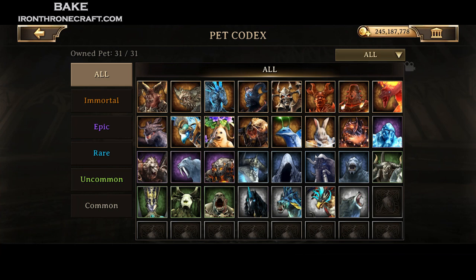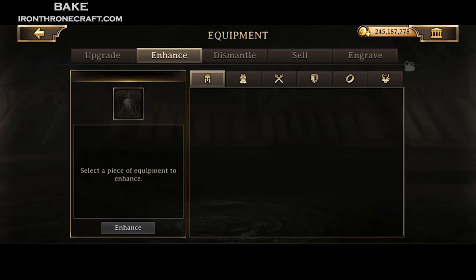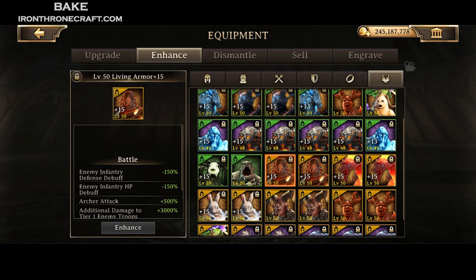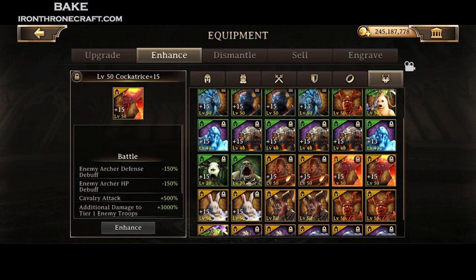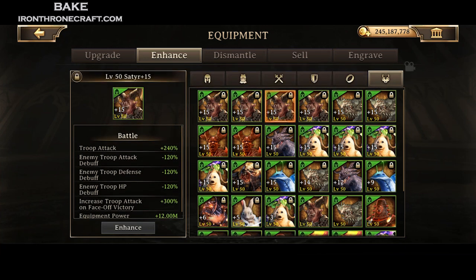We're going to start out with attacking. If you don't care about attacking, skip forward a little bit and we'll get into defense in just a minute. First things first, you want to go with single-type pets if you are sending single-type troops. The single-type pet has the most attack for your single-type troops. At level 15, you get 150% debuff for each type you're hitting against, and you also get 500% attack, plus additional damage to tier 1 and tier 2 enemy troops. For attacking with single-type, those are the best.